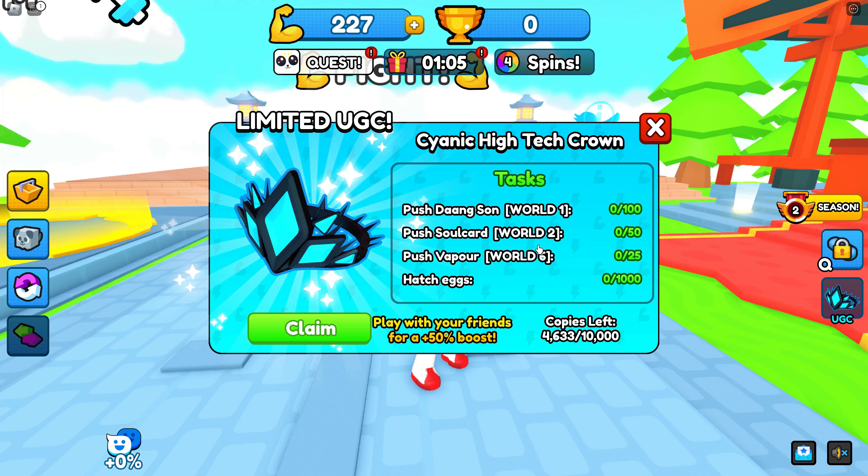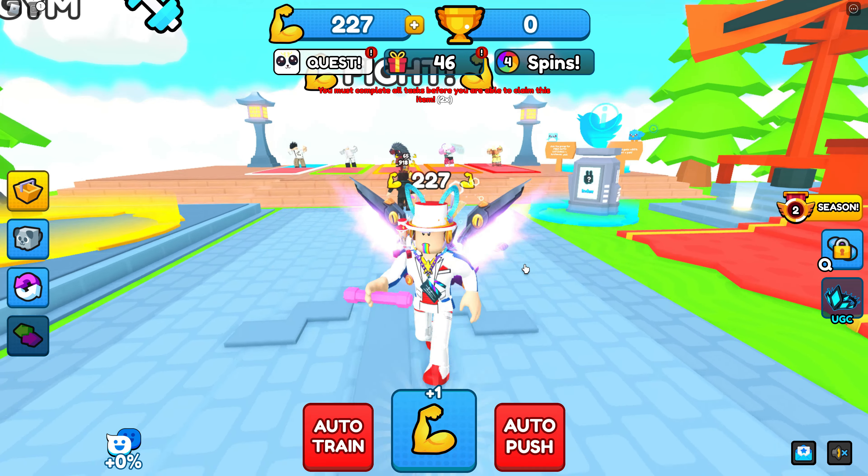You need to push Deng Sun in World 1 and you have to do that 100 times. Soul Card is World 2, then push Vapor in World 6, and hatch a thousand eggs — which is a lot of eggs, guys, probably gonna take quite a bit of time. We can see how many are still remaining; there are still over 4,600 copies available for people to come in and claim.